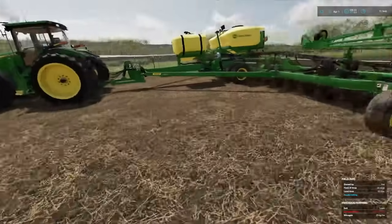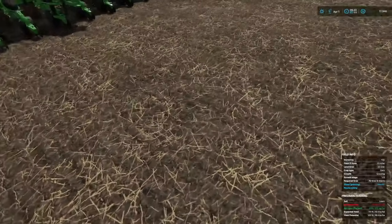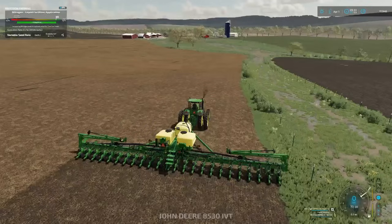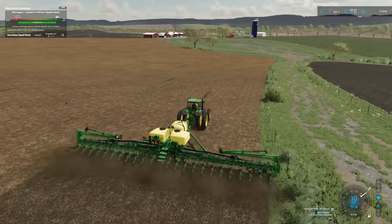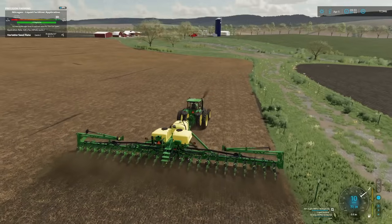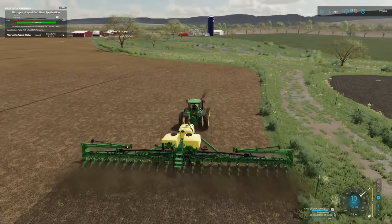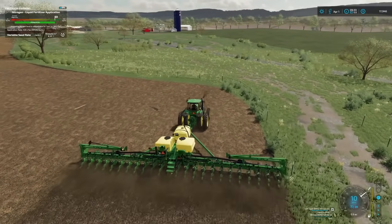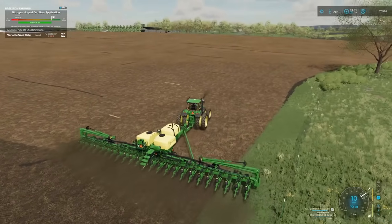I'm gonna hop out here and look to see what the depths are. Everything looks to be good depths, spacing is good. We're gonna check it again after a headland pass just to make sure everything is still good. This thing is fast too, so we'll get everything knocked out pretty quickly. I thought I was gonna have to buy a new planter. This is about the size I wanted — a 24-row. I don't think we have any other 24-rows on the server. But thankfully it's working now. It probably would have worked with the 8400 — I don't know what I did wrong, but it's working now and that's all that matters.